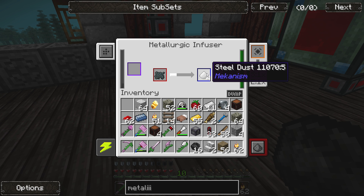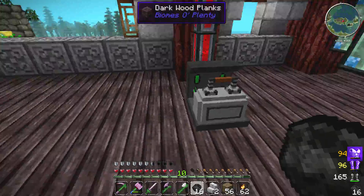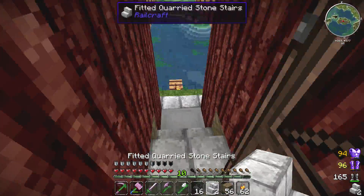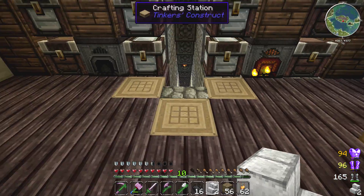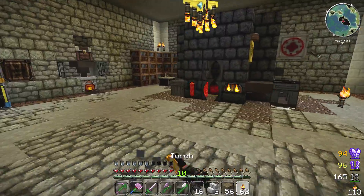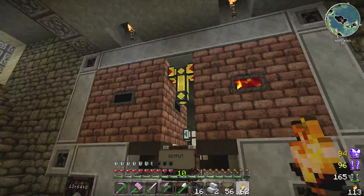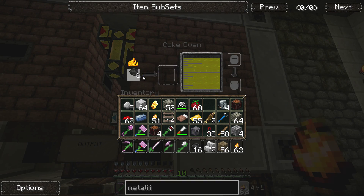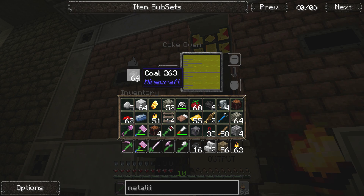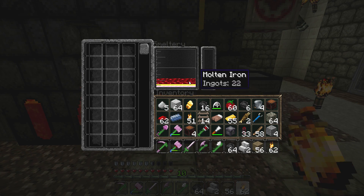Now we need to find a way to turn this steel dust into steel ingots. This is gonna be a live test so it may be a dramatic failure. Let's put the rest of this iron in and let it do its business. I think in my Tinker's Construct smeltery downstairs I can put this steel dust in and smelt it, and then I'll have steel ingots to make another drum. One of the problems at the moment is the coke ovens are full of creosote oil and I've got nothing to put them in.